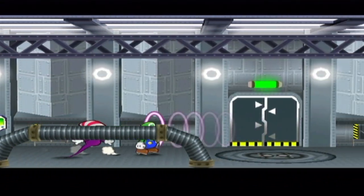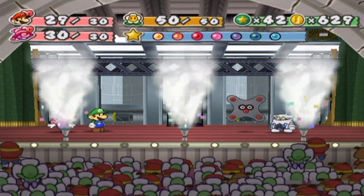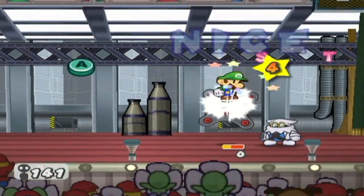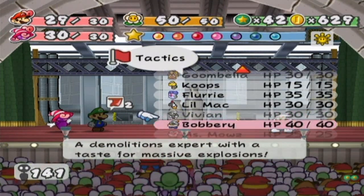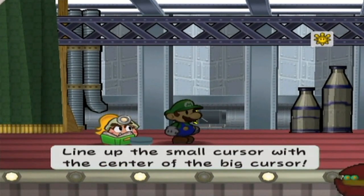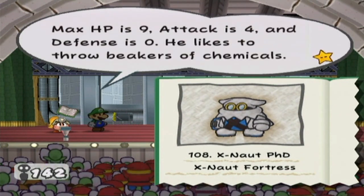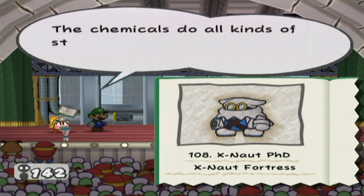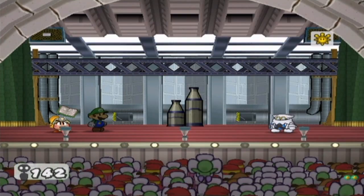Starting out in Sub-Level 2, we're going to get a sneak attack from these creeps. And we have another Ex-Not to deal with — a brand new one. We've got the Ex-Not PhD, or Ex-Not Doctor — I'm going to call him Doc. HP 9, Attack 4, Defense 0. These guys like to throw beakers of chemicals.